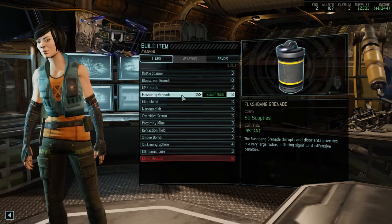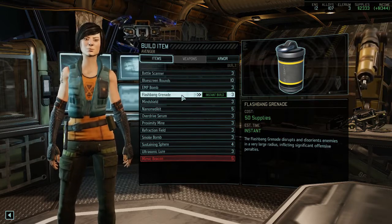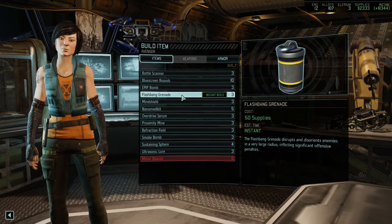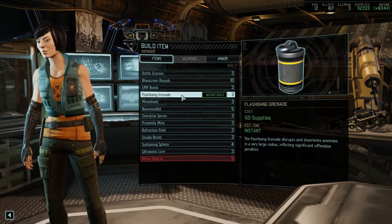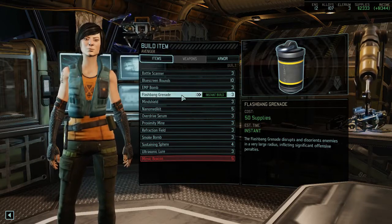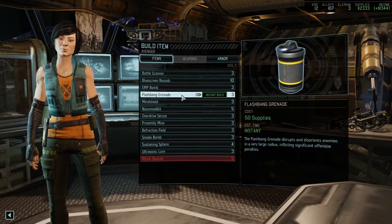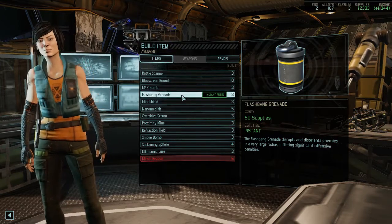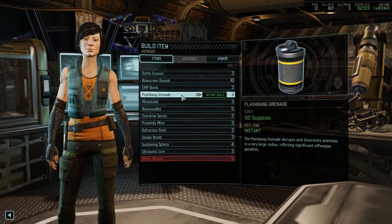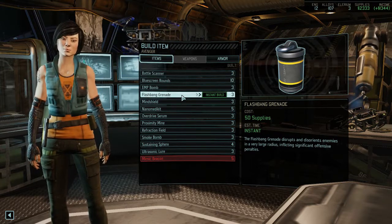Flashbang gets a very good rating from the start — it's probably one of the best grenades and remains useful until the end of the game. Flashbangs are one of the few ways to effectively break psionic control, have a huge area of effect, and remove summoned sectoid zombies. They also put enemies into a disoriented status, disallowing grenade throws, psionic abilities, and greatly hampering movement. It's a power-packed item — highly recommend having one available, especially early in the game.